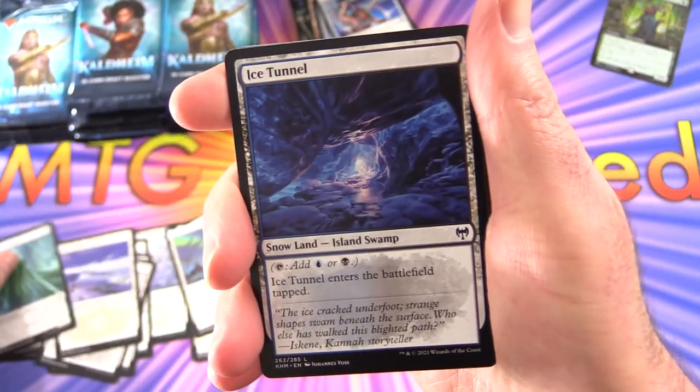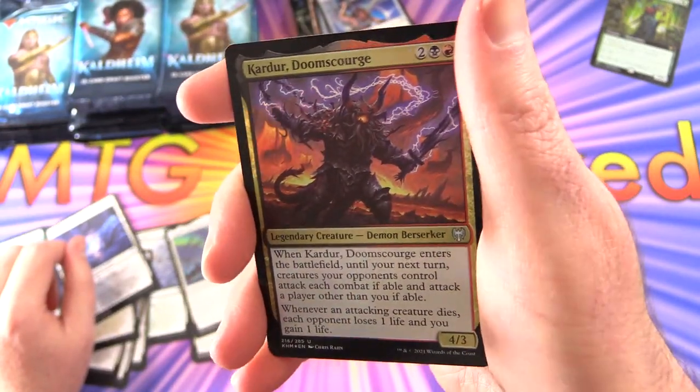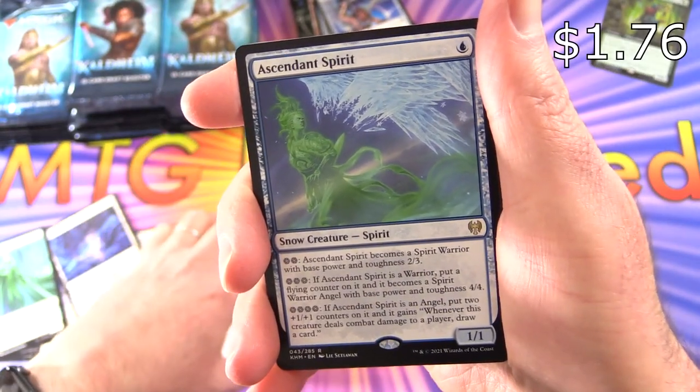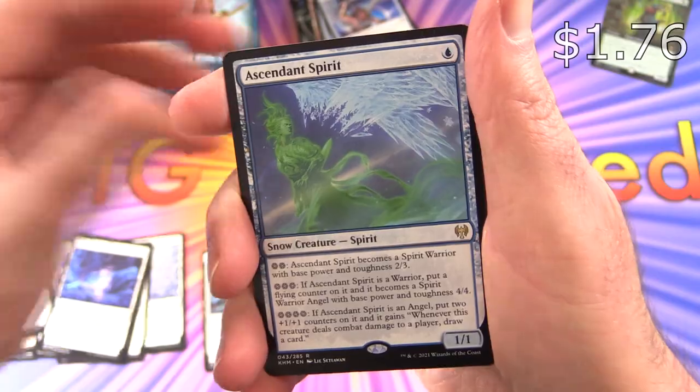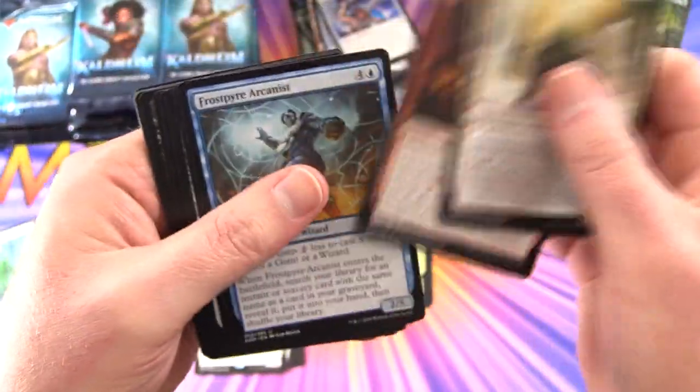We've got a Spirit, Ice Tunnel foil, and Doom Scourge. And the rare is Ascendant Spirit. And a Troll Warrior — we've been trolled. Happens from time to time.